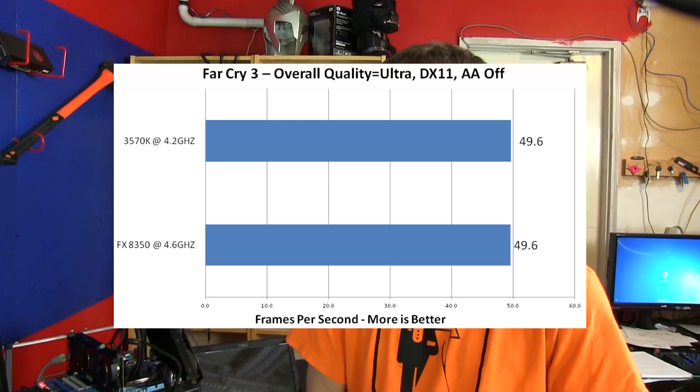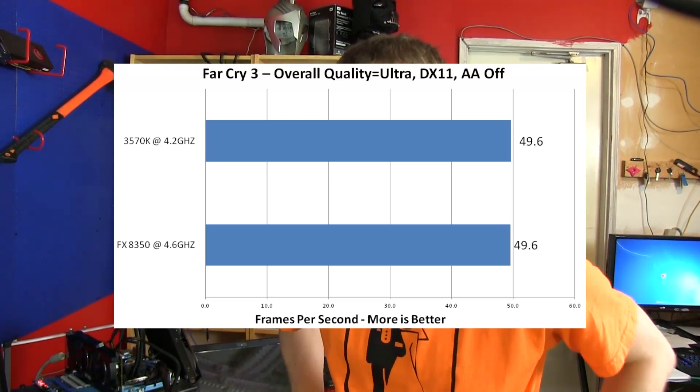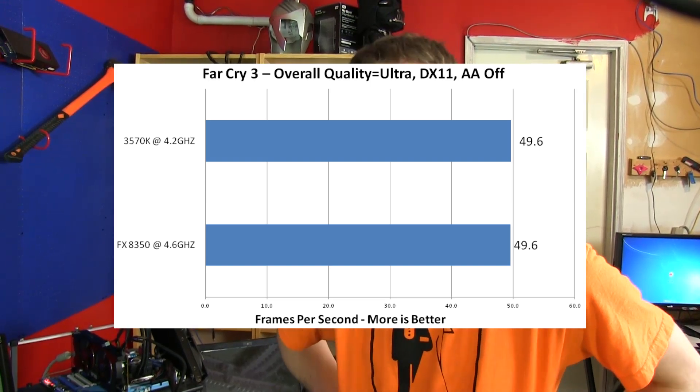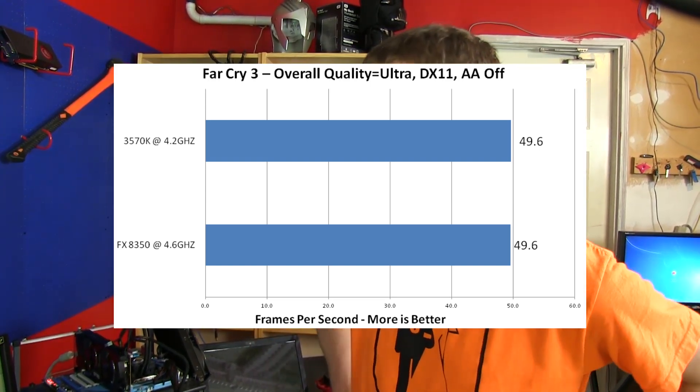Next up is Far Cry 3, a newer game running on CryEngine 3. We saw very similar performance between the 3570K and the 8350 at our overclocks — pretty much the same, and this was true of the minimum frame rates as well: 43 FPS minimum for the 8350 and 44 FPS minimum for the 3570K. There are reports about CryEngine 3 favoring AMD architectures and multi-threading, which may be true, since our 3770K performed a lot better than the 3570K in Far Cry 3 — more threads, more better.